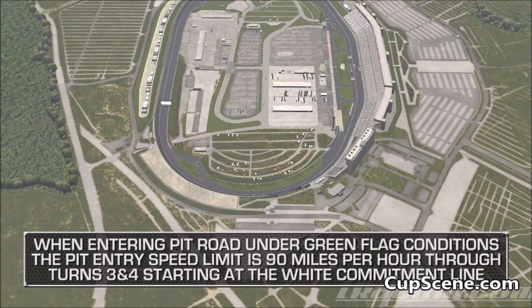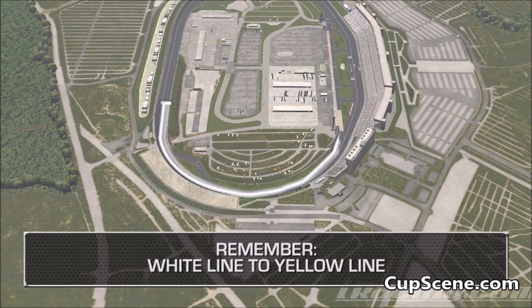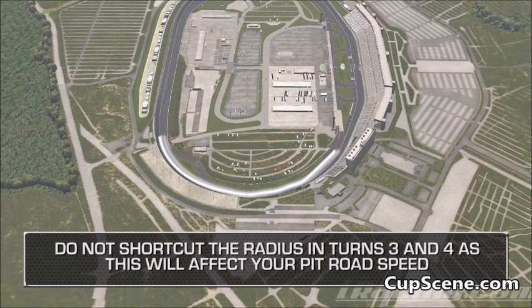When entering pit road under green flag conditions, the pit entry speed limit is 90 miles per hour through turns three and four, starting at the white commitment line. Pit entry speed ends at the yellow speed line before the first pit box — white line to yellow line. Drivers must keep all four tires below the solid white line on the aprons of turns three and four when entering pit road. Do not shortcut the radius in turns three and four as it will affect your pit road speed.